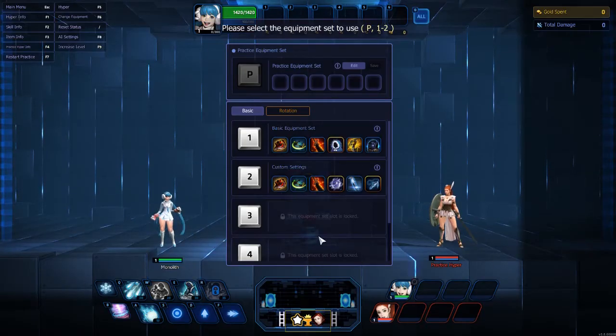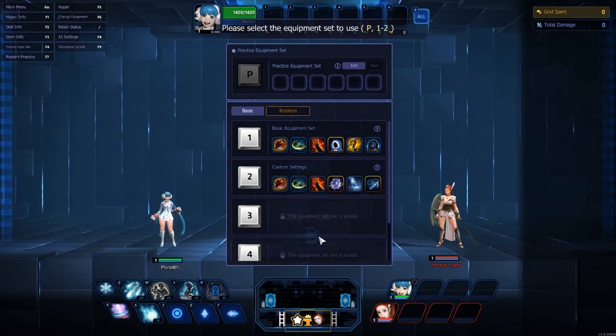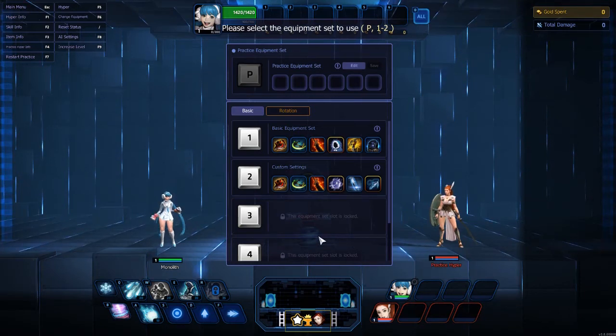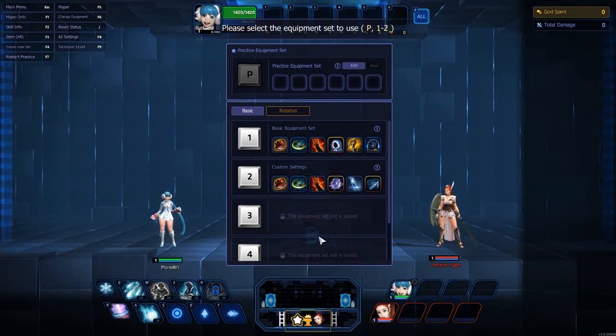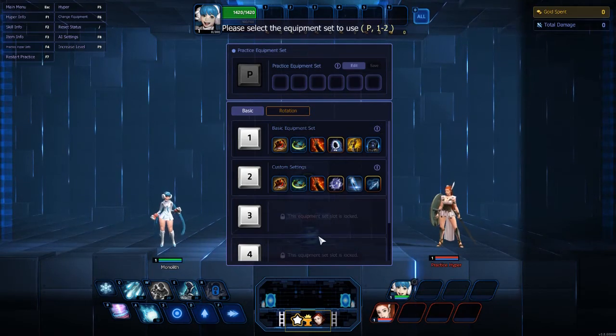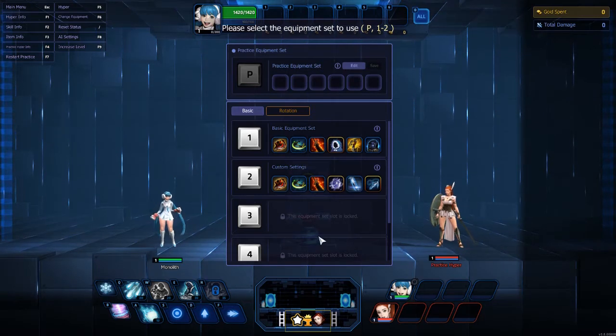Hi, Monolith Gaming back again. I have another tutorial for Aisha. It's cold out here, so why not do someone who throws snowballs? This one's going to be a little more in detail for a few reasons. I found while playing Aisha there are a lot of different ways I enjoyed building her. She really shines as a specialist for this reason, because her builds are so versatile.